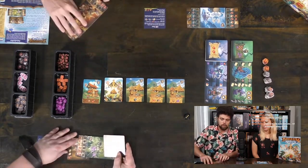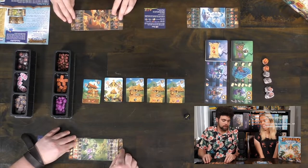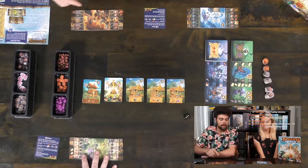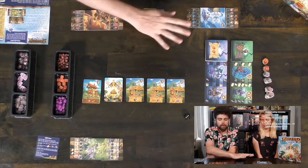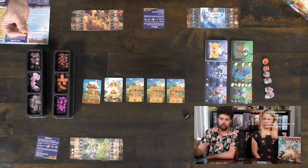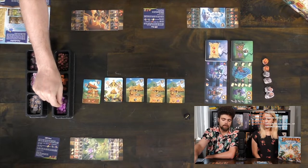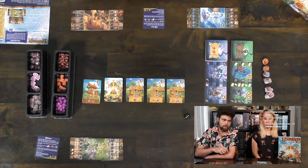Once you've placed those down, you're pretty much ready to begin the game. Everybody's going to get a player reference card that tells you how the turns are going to go. You're going to get food tokens, barrel tokens which you can use to re-roll dice, and runes that you'll use to purchase certain things — mainly minions.